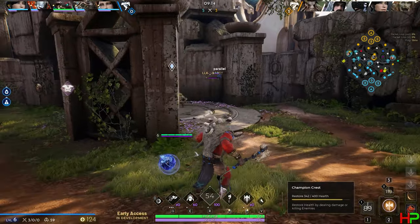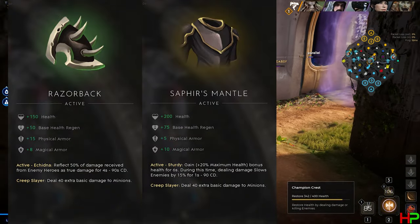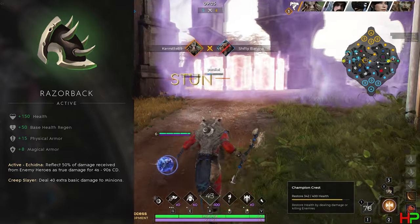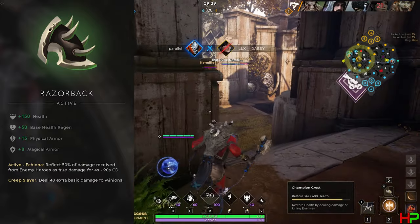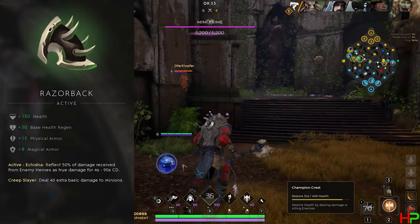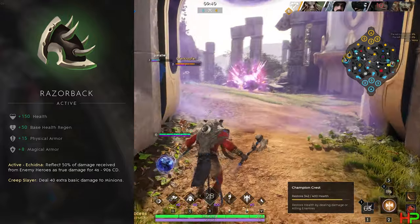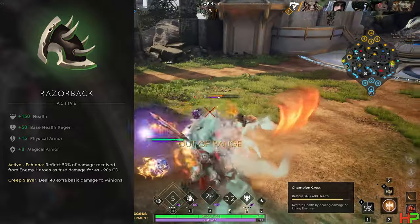Now let's look at the crest choices from the Titancrest: Razorback, Saphir's Mantle, and Near War Boots. I think the top spot goes to Razorback, as the 50% damage reflect is just too good to not put it at the top. It can massively help as a tank — if a character is trying to hit you or a mid laner bursts you, this will do a lot of damage back to them. For example, if Murdock uses his shotgun on you and it deals 500 damage, that's 250 damage going straight back to him.